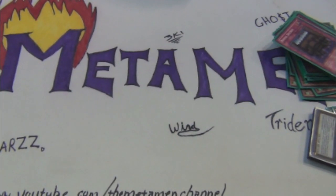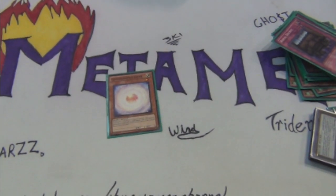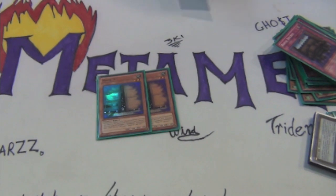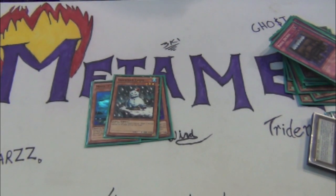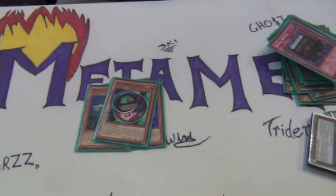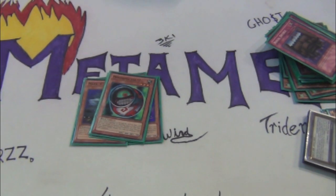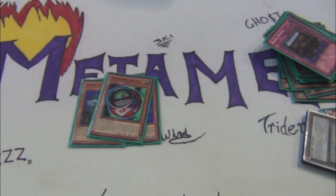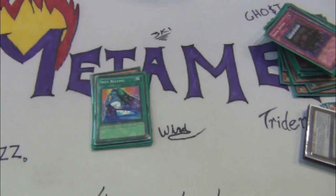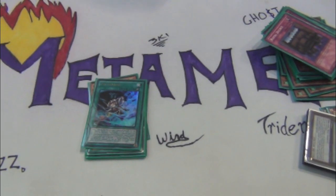Side deck — I threw this up last minute, just grabbed random cards to see if they'd work. One Consecrated Light. Two Max C's. Snowman Eater — I didn't even touch him, never brought him into my deck. Morphing Jar number 2, this card saved me — I think it was top 32 or top 16. Definitely helps. One Soul Release. Xyz Encore.